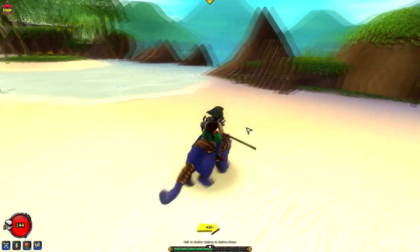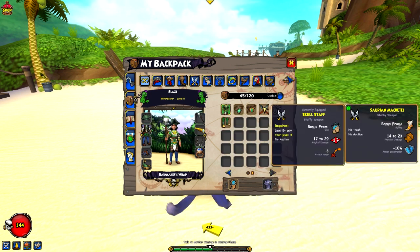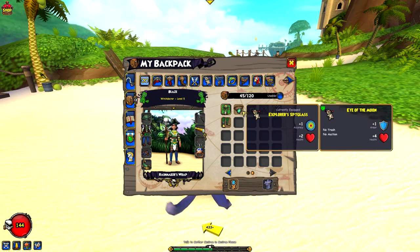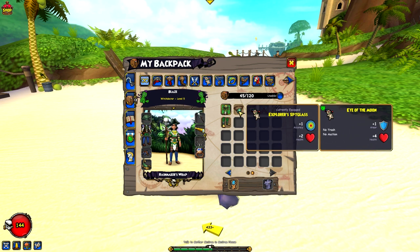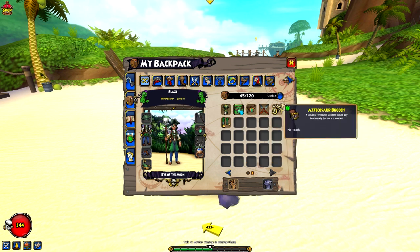So I got a couple of new things from those packs. I also got some items — I think there was one I could equip that was better. I got some machetes, which I don't think is a weapon I should use on this character. I could go for resistance or armor — I'll probably go armor. I also have a new eye patch, but these don't seem better, so I'll probably sell this brooch.